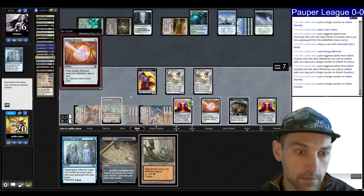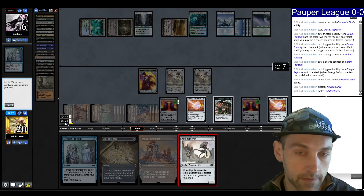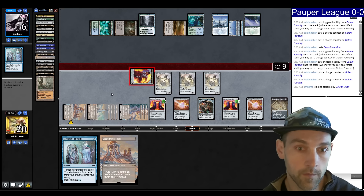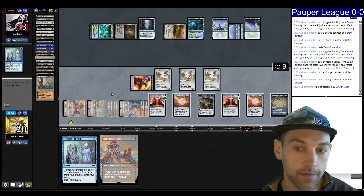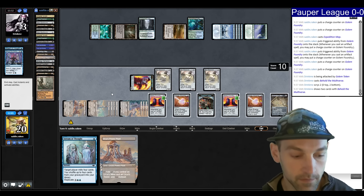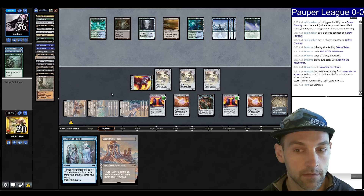It seemed like the Bojuka Bog was their only graveyard hate. They foretell a card. Attempt to get back the two Retrievers — they come back. Mere Retriever into Mere Retriever into Chromatic Star and Ichor Wellspring. If I draw into Ashnod's Altar, we can win the game because they don't seem to have anything. Deadly Dispute the Chromatic Star, play Golem Foundry, crack for black with another Refractor. Playing another Refractor, making more Golems. I'm playing right into a Weather the Storm though.